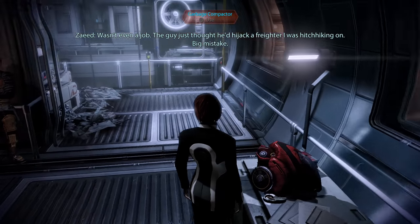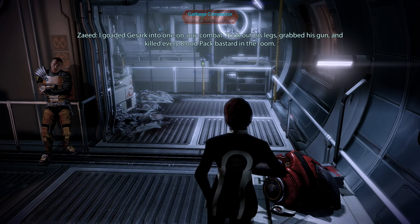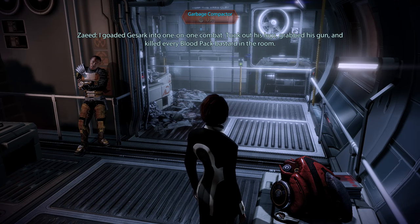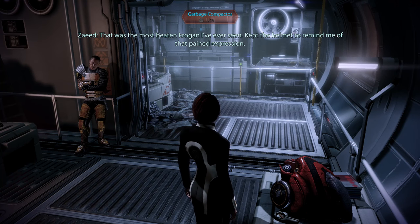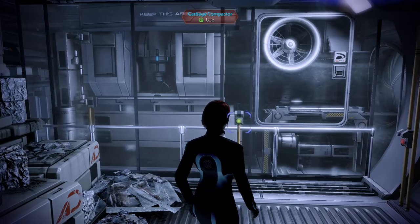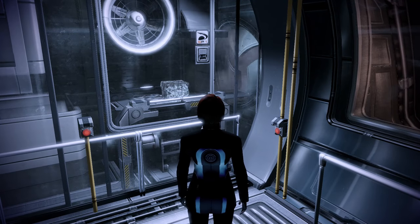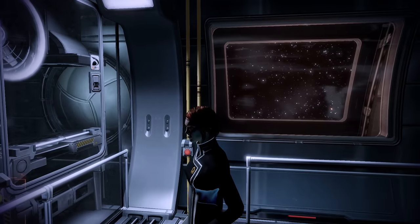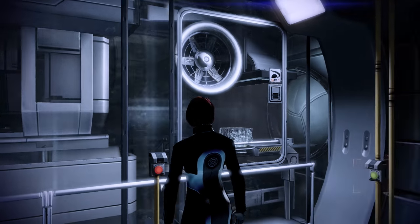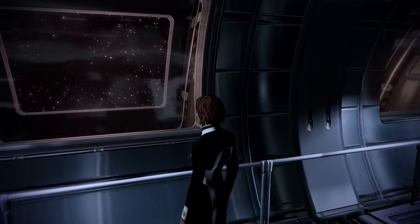That Blood Pack helmet - 'Pried that off the Krogan warlord Kazak. Used to run the Blood Pack out of Omega about 17 years ago. Wasn't even a job - the guy just thought he'd hijack a freighter I was hitchhiking on. Big mistake. I goaded Kazak into one-on-one combat, took out his legs, grabbed his gun, and killed every Blood Pack bastard in the room. That was the most beaten Krogan I've ever seen. Kept the helmet to remind me of that pained expression.' There's also a garbage compactor at the edge of his room - doesn't really do much, you can just eject some garbage. Out goes some garbage. Just dump some garbage and blast it out into space.